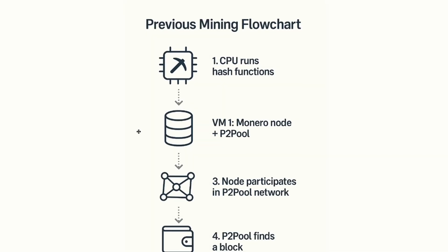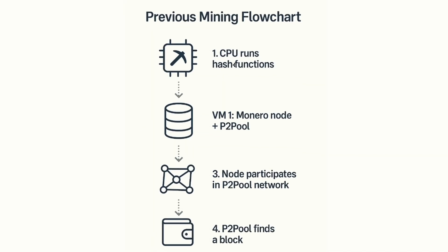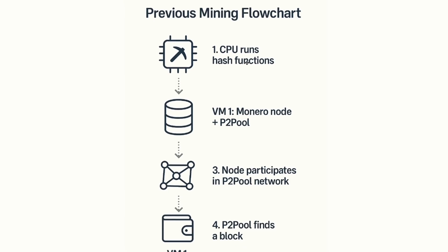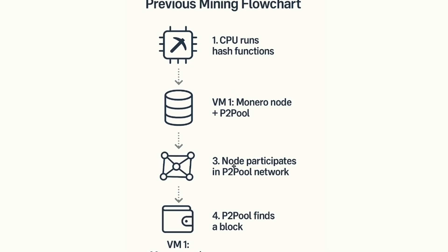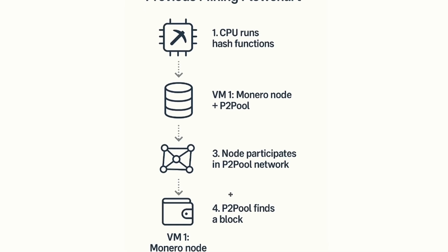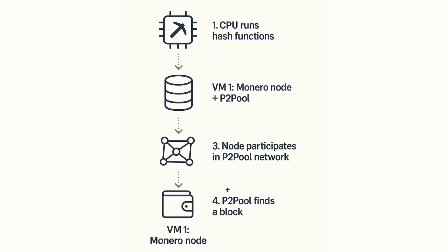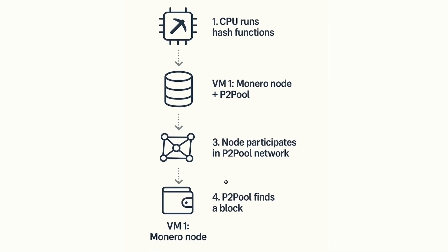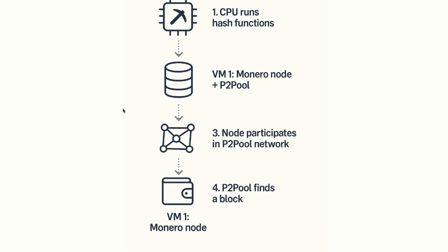When I started with P2Pool, the flow looked like this: my CPU ran hash functions using the RandomX algorithm. These were submitted to the P2Pool running on VM1. That node participated in the global P2Pool network, and if the network found a block and I contributed enough valid shares, I got a payout to my wallet. Simple in theory, but in practice I waited for days with zero payouts — and this was the reason I made a switch.